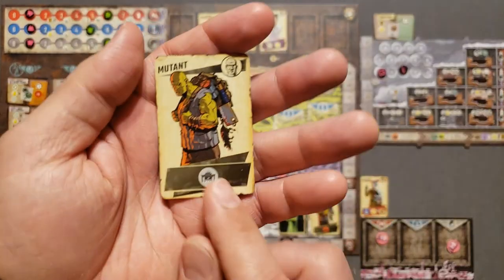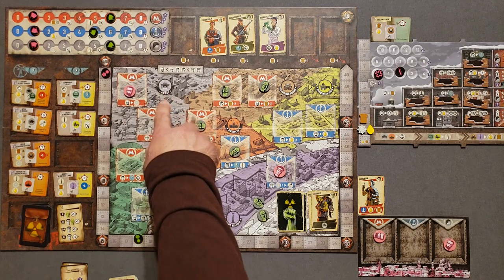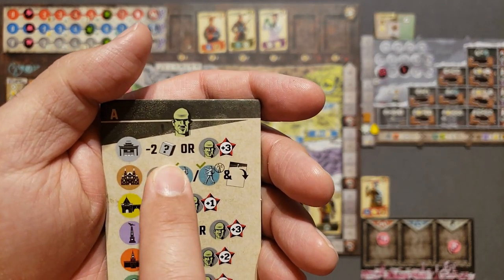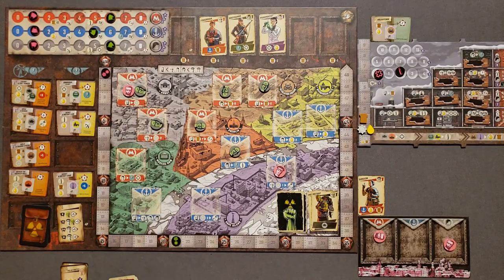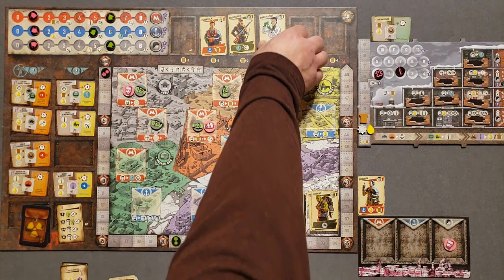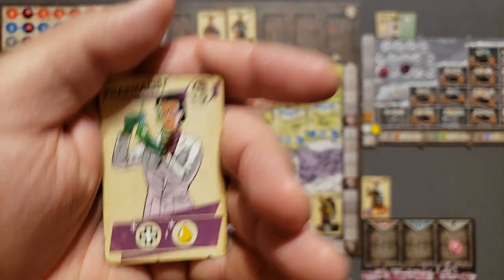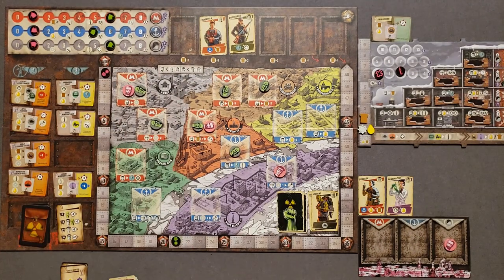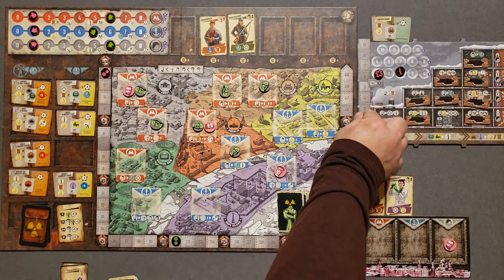If I want to buy a survivor right now it'll cost me two bread plus one fuel for the extra resource cost. Instead, I'll go ahead and gain one salvage part from this location. Then the mutants draw their next card and head to the Arbat. The action says I must discard two resources or the mutants gain three points. I definitely don't want to lose resources right now, so I'll let them have the three points — up to 21.